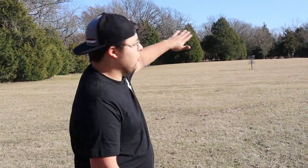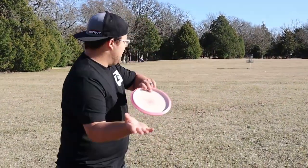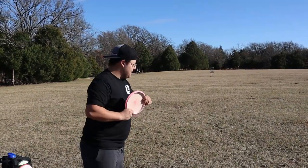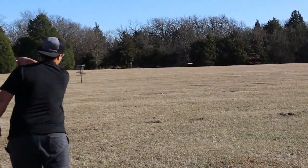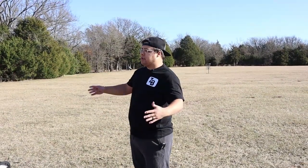If I'm going to throw a forehand as a righty, it's going to end to the right — so those are two different shot shapes you'll have in your game. With the forehand, it's like throwing sidearm — similar to a sidearm baseball pitch. I threw that a little bit low, but as you can see after it skipped it did go to the right. So if you're in the woods and you need a shot that's going to end to the right, you'd throw the forehand.